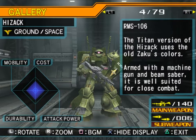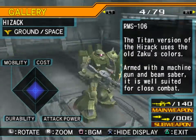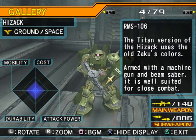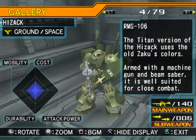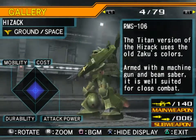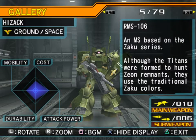The Titans version of the HiZak uses the old Zaku's colors, which is gorgeous. I like the blue for the difference. Armed with a machine gun and beam saber, it is 'well-suited for close combat' — well, not really, especially with the missile launchers under the arms. An MS based on the Zaku series. Although the Titans were formed to hunt Zeon remnants, they used the traditional Zaku colors, which is kind of strange.